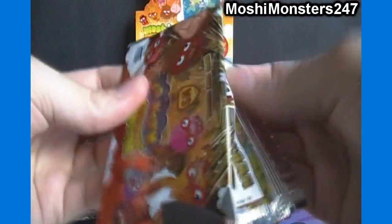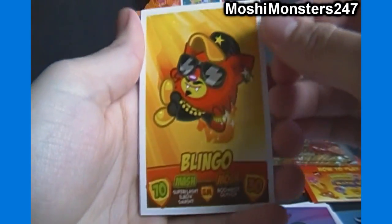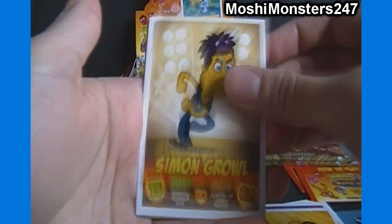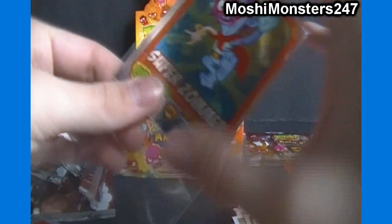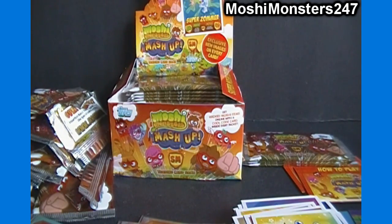We're getting close to the 10-minute mark, so this might be our last pack for this part. We got Blingo, Simon Growl, Art Lee, Mo Yucky, Super Zommer, and our code card. So we'll end part one here. If you haven't already done so, please subscribe to get email alerts for future videos, and you can also be entered for that poster — as long as you also like this video, thumbs up, and comment saying you want to be entered. Check out toygamerpart.com for your Moshi Monsters and other toy and gaming needs. I'll see you back here for part number two. Thanks for watching.